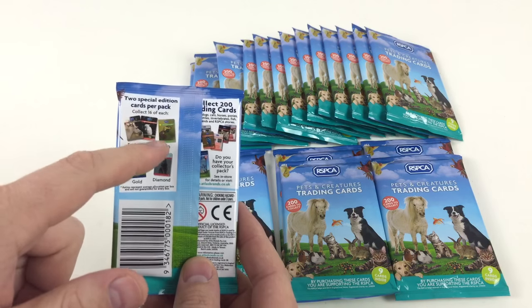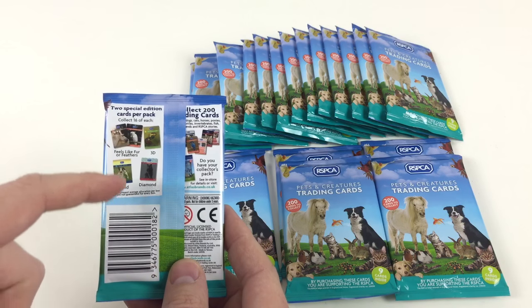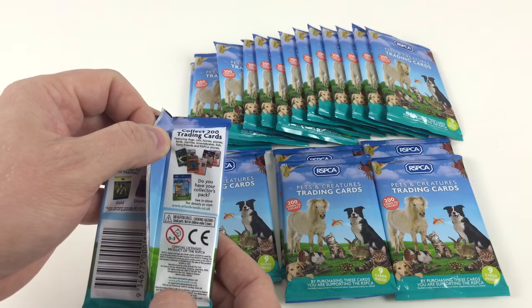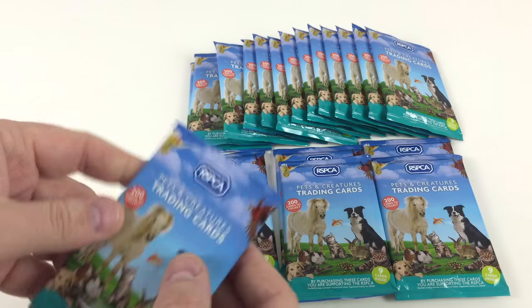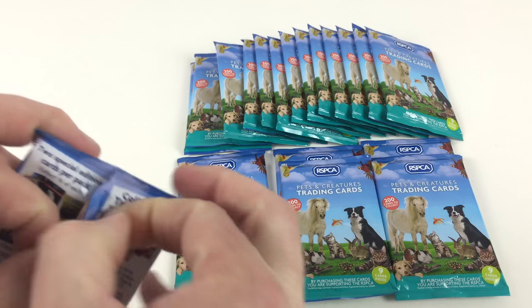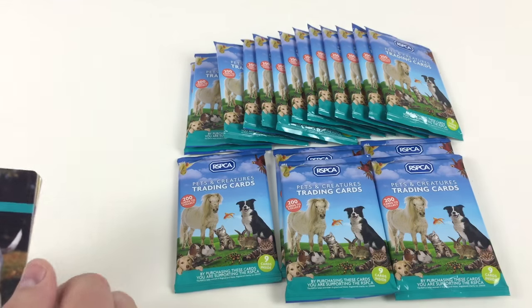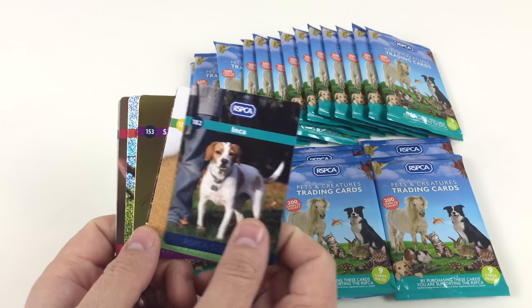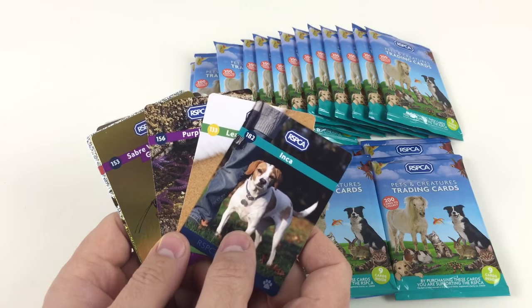You get two special edition cards per packet and there's 16 of each type. You can get feels-like-fur or feathers, a 3D, a gold, or a diamond. There's a collector's pack you can buy as well — we've done a video of that before — and you get a limited edition card in it. I think there's only the one limited edition card in that collector's pack. Let's open these up and take a look. We've probably completed about 80 percent of this book, so hopefully we'll get some more cards we need. The book is really something special — it's like a hardback binder.